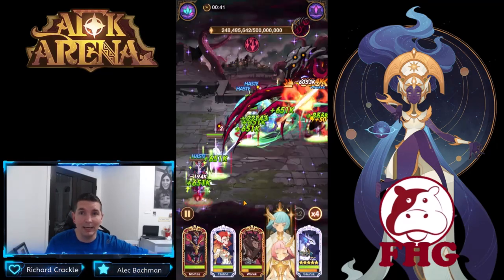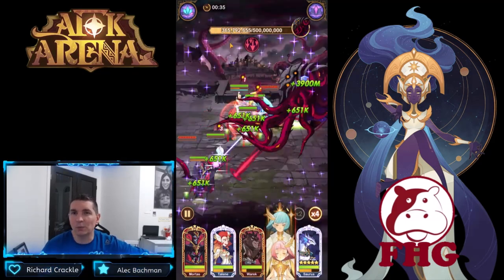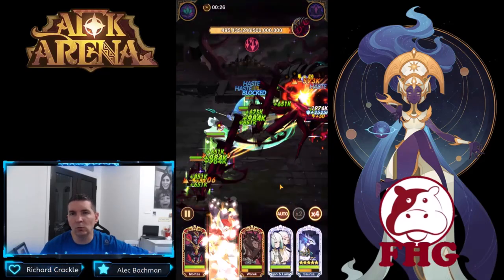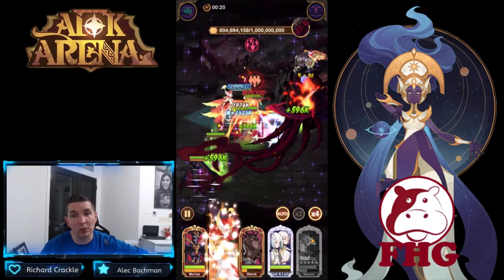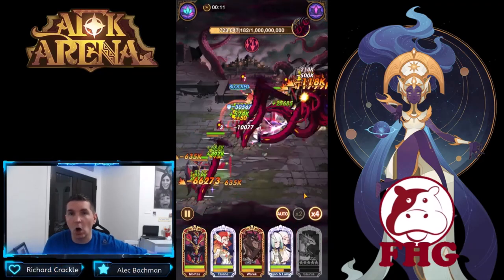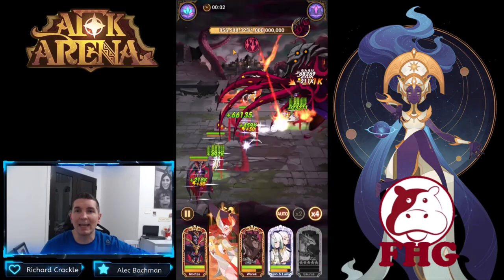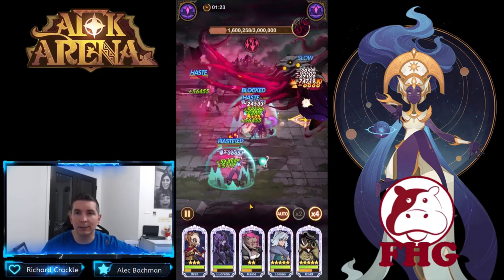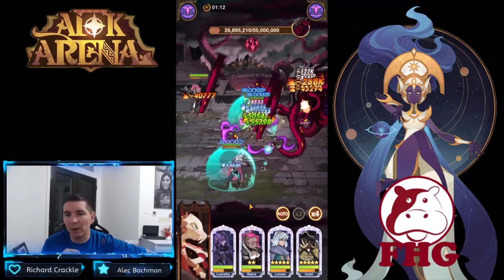Not too bad so far — we're at 365 with 33 seconds left, so we're definitely going to do well over half a million, maybe even three quarters. Sorus went down though; he got the insanity buff so he died pretty quick, so the damage is all on Taylene at that point. Look at that — 855, almost 900 out of that battle! Very cool, Izold with a big buff here.